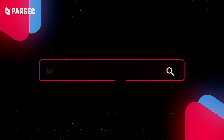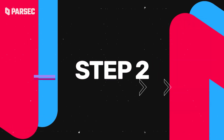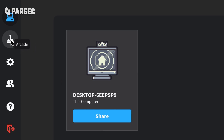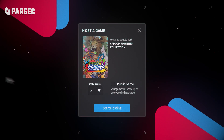Step 1: Visit Parsec.app and press the shiny download button. Step 2: Open up your copy of the Capcom Fighting Collection on your machine. Step 3: On your fancy new application, make your way to the Arcade tab or the Computers tab and choose to host the Capcom Fighting Collection.